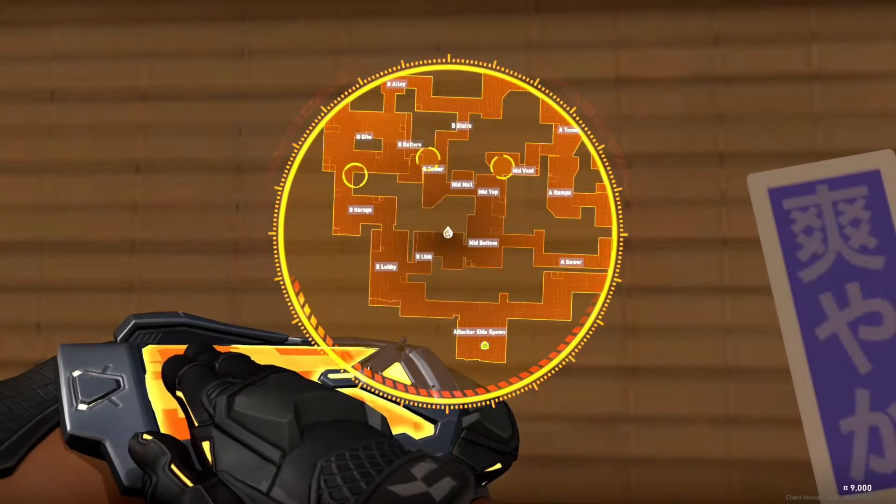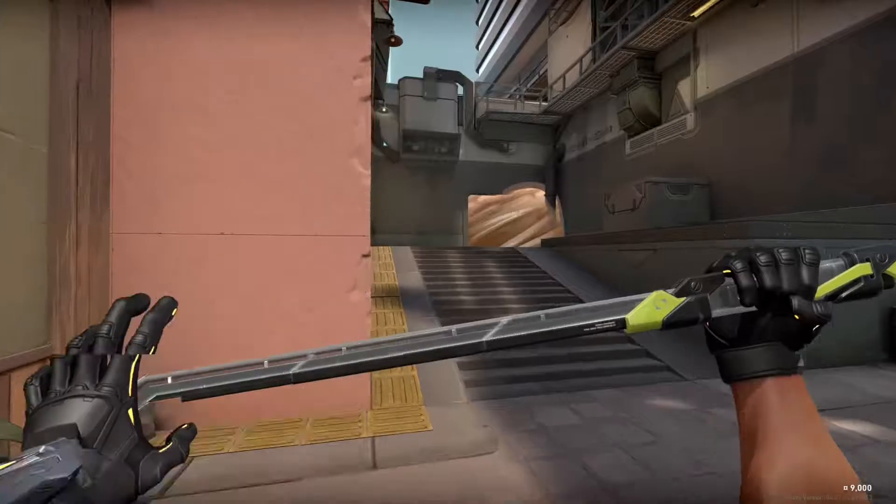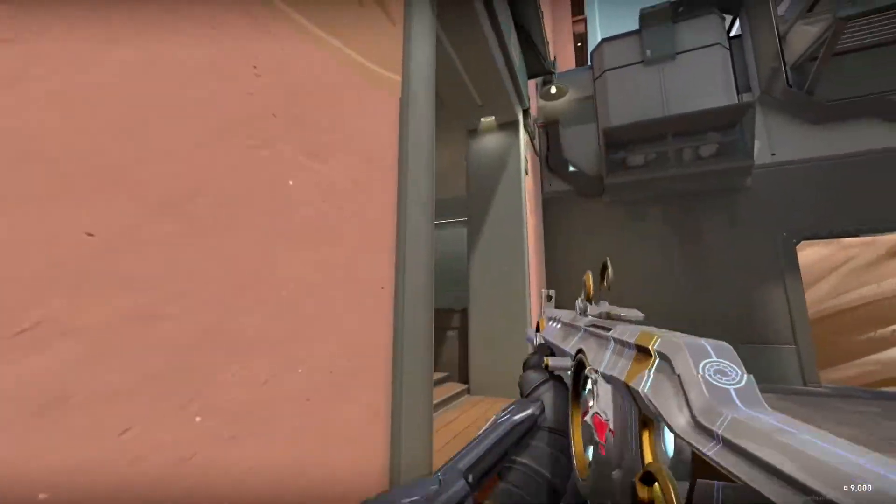Changing it up and going mid, you can smoke off Ropes and Heaven Stairs along with close Garage to help your team take site from Garage while you take from Heaven.